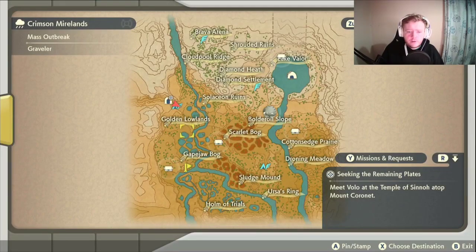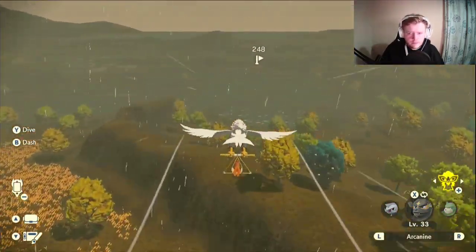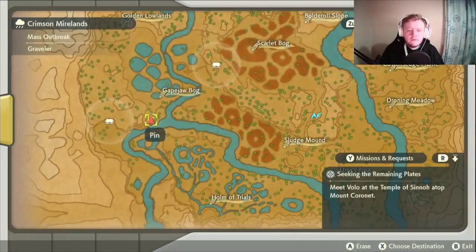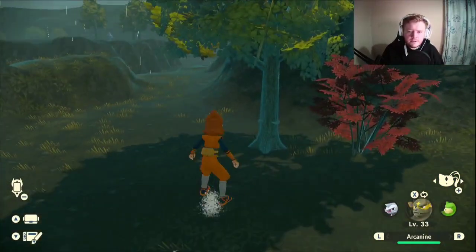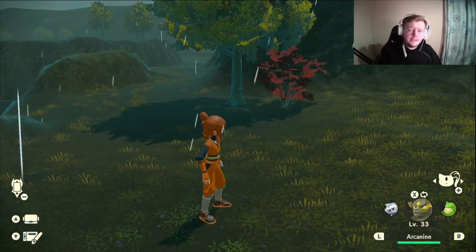Now we're here. I want to put a waypoint right here just next to the river below Gapejaw Bog. This is where we'll find her — just in front of this tree here you'll see Wanda. Speak to her and then after you've done that we can head back to the Galaxy Headquarters.